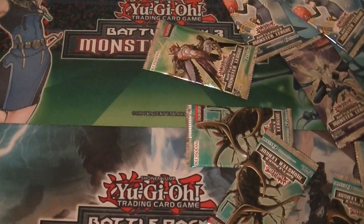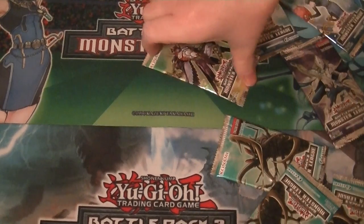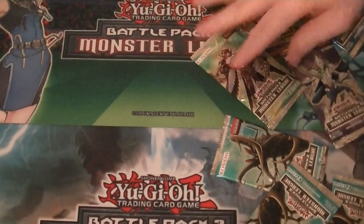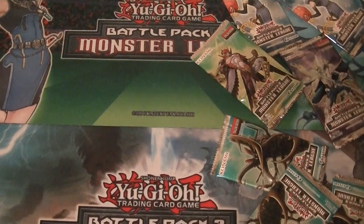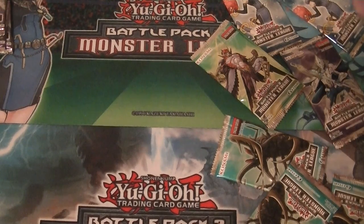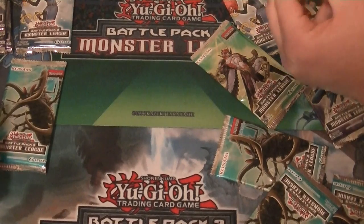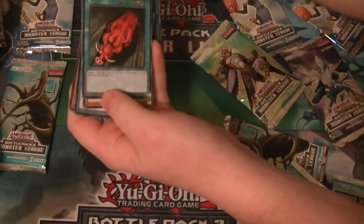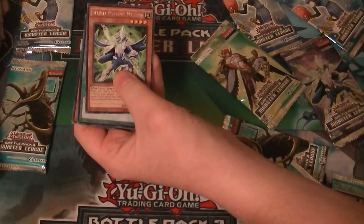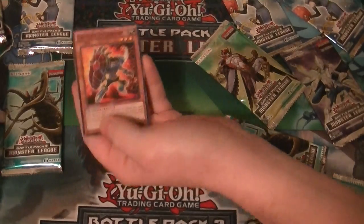I got four Cheer Girls, one Infernal Gainer, three Beetles, and one of that guy. Opening my first pack — I think that's Dragonfly or something. We start off with one of the brand new cards: Bashing Shield. Our Shatterfoil is Rushed Recklessly. Rare is Silent Psychic Wizard. Then Recycling Batteries and Gauntlet Warrior.